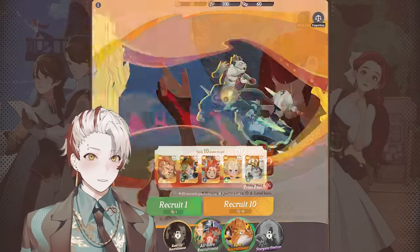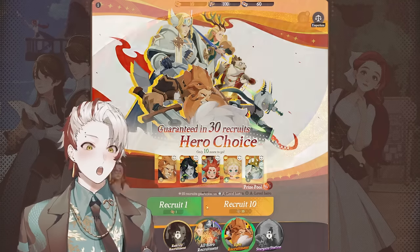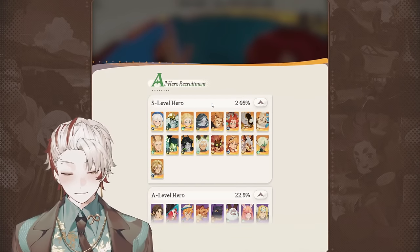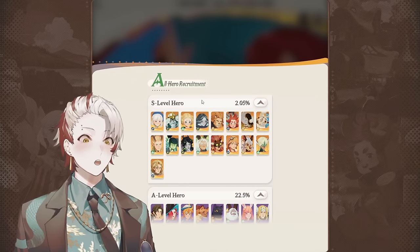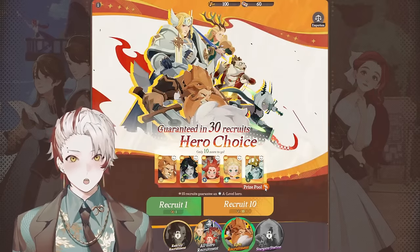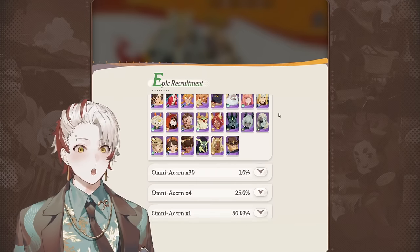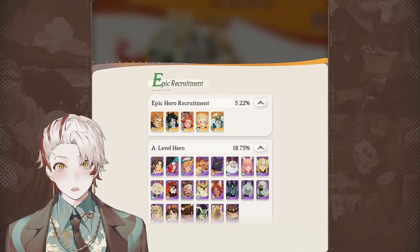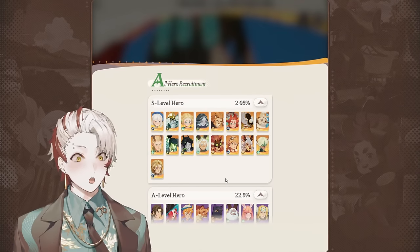Let's go over the rates really quick. On the all-hero recruitment there's a 2% chance to get an S-level hero. I'm letting you know right now, I got really lucky there. I did essentially 12 pulls and already got an S-level hero. There are 17 S-level heroes total. On the epic recruitment, if you look at the prize pool, it's a 5.22% chance — much higher. The epic hero recruitment has a higher percentage, and also the pull cost is lower. Pretty nice. On all-hero recruitment it's 2% chance with 17 characters, so it's pretty rare.